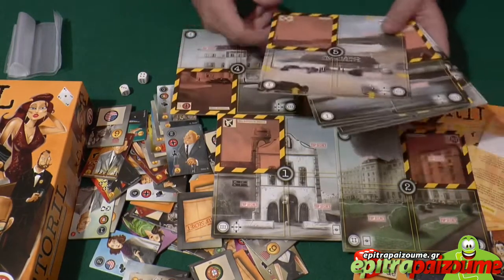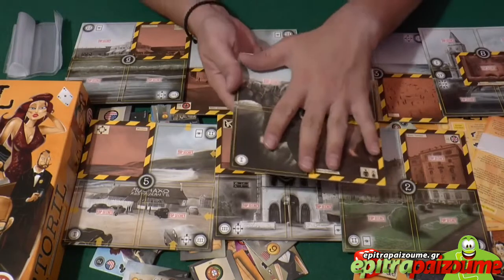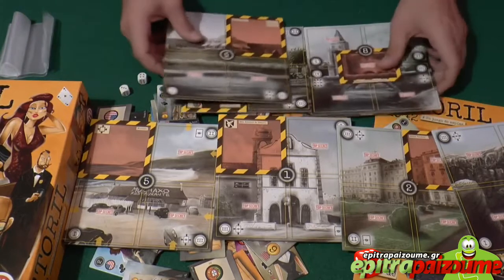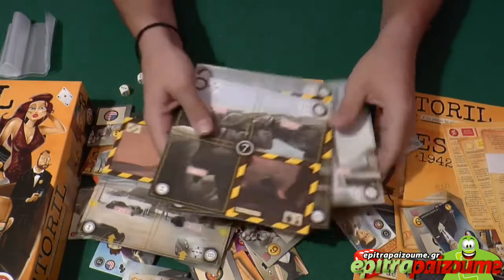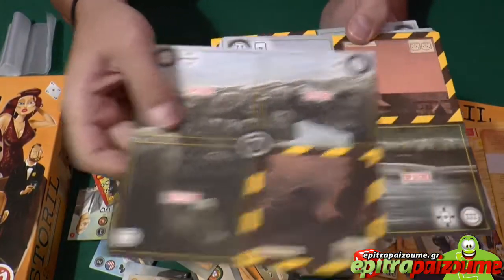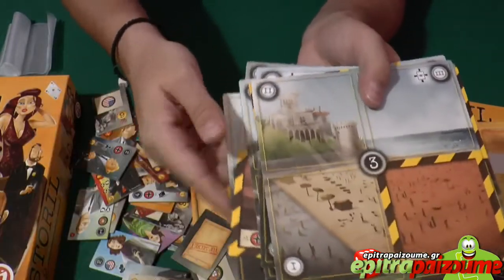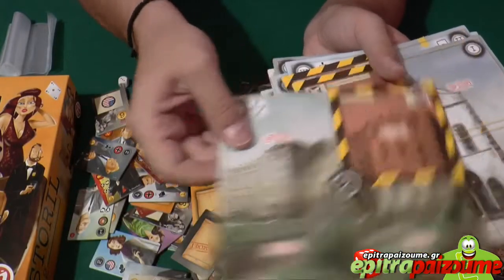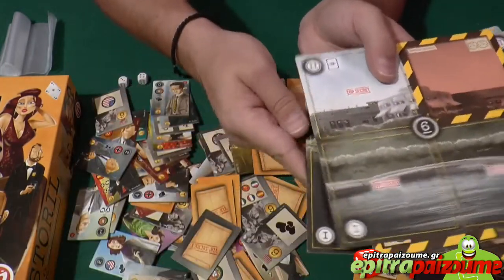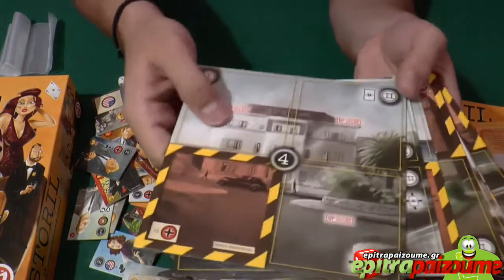You can see the thickness and good quality. There are different locations — for example, this is Hotel Palacio. The iconography is very nice; it's a big tile, bigger than my hand. You have various setups depending on the number of players. The art is very, very nice — it looks extremely well done and very thematic, setting you in a nice mood for a spy game.